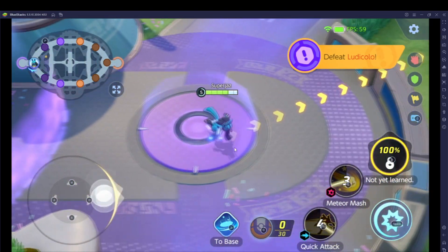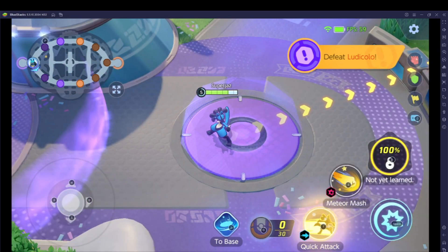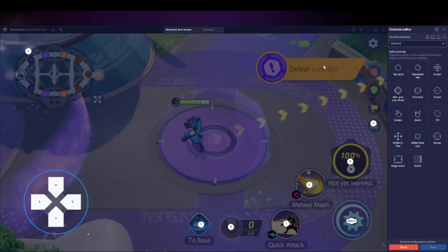I thought I'd do a quick tutorial to make it a bit more like a MOBA. What you want to do is go to the game controls — you can either left-click and go to open advanced editor, or just right-click the game controls. This is on BlueStacks; I'm not sure if it's exactly the same on other emulators.